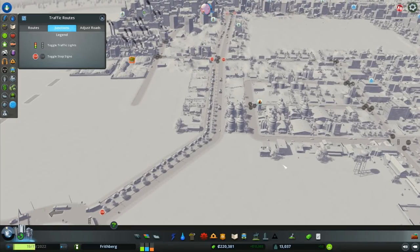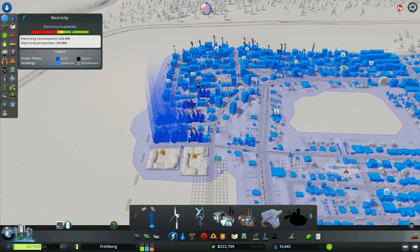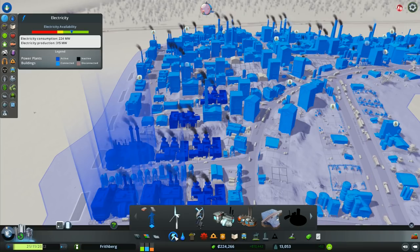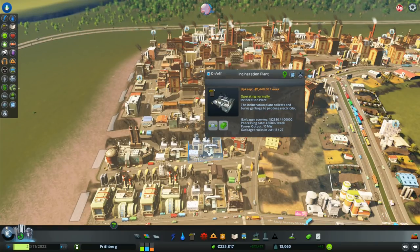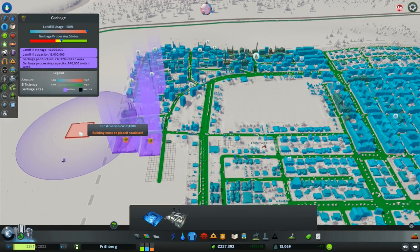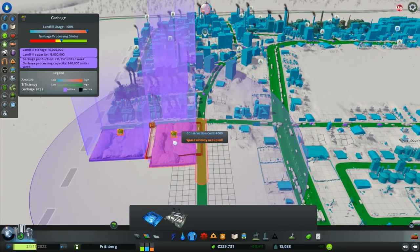There's a fire over here. Now the power situation — we've got 316 megawatts and we need 224, so power is fine. We've also got an incineration plant in use with 8 of 27 garbage trucks, another one with 13 of 27, and 3 of 27 on the third one.